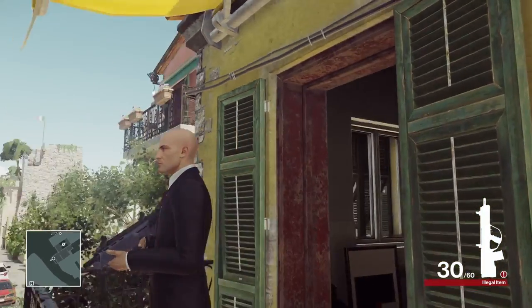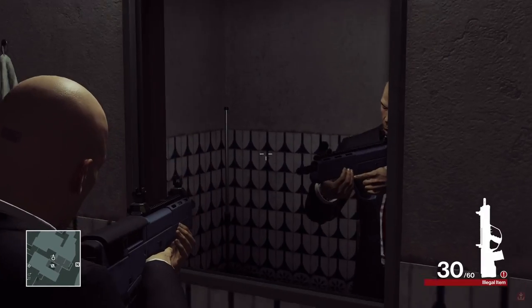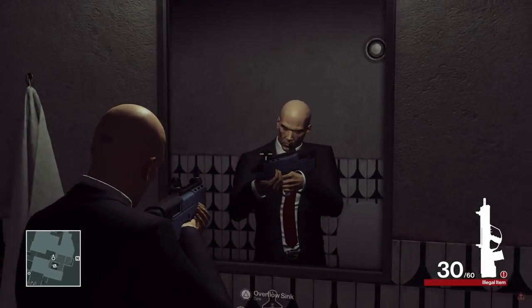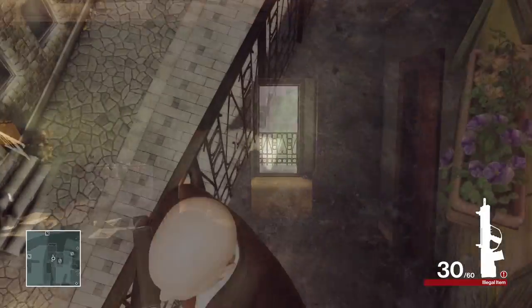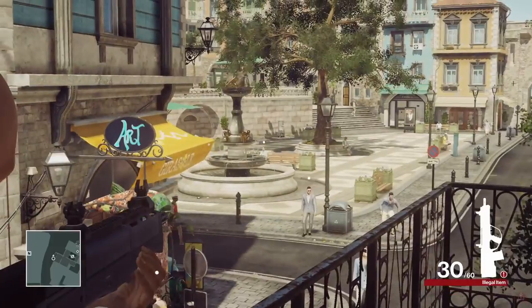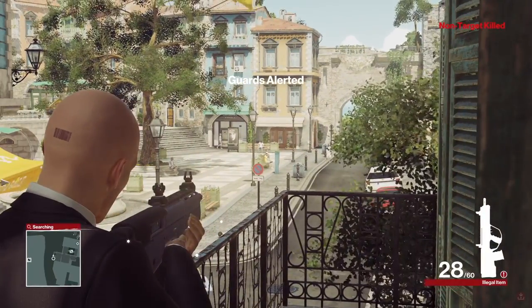It looks pretty good, it's quite bulky — it looks almost like the shotgun we already have in the game. This is what it looks like when you aim down sight. We start off with quite a few rounds: 90 total and 30 in the magazine, which is very good.